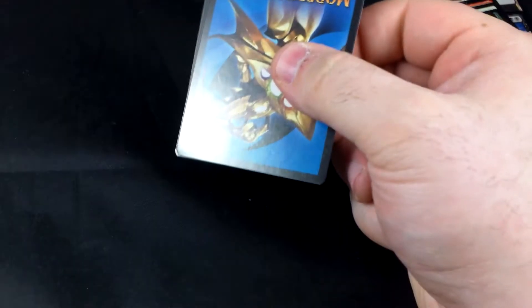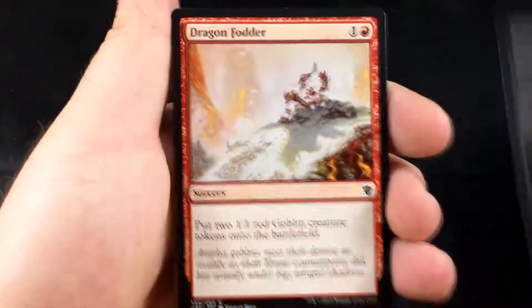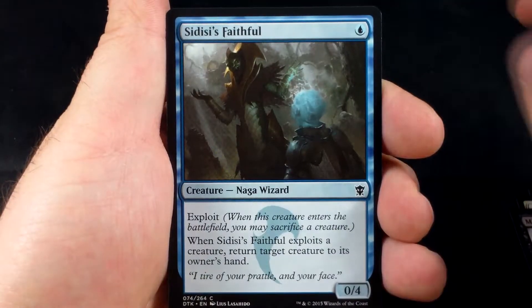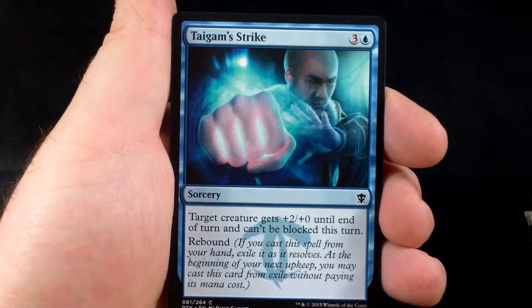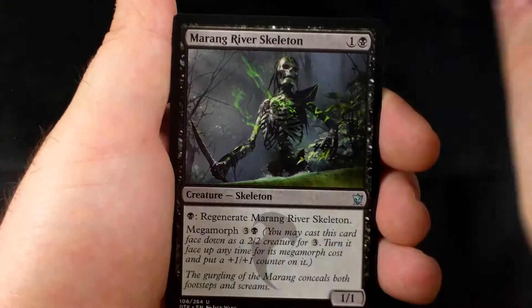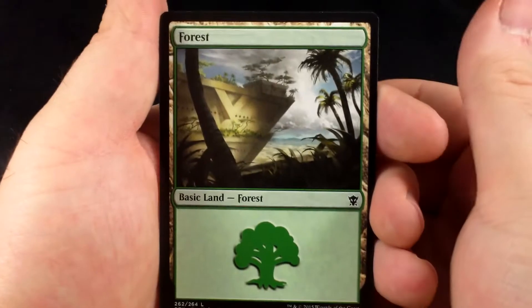Next pack. We start off with a Grave Purge, Dragon Fodder, Abzan Tactician, Mind Rot, Sidisi's Faithful, Servant of the Scale, Silumgar Butcher, Custodian of the Trove, Sandcrafter Mage, Tygam Strike. Three uncommons are a Kolaghan Monument, Salt Road Ambushers, and Marang River Skeleton. Our rare is Blessed Reincarnation. We'll forget about that one. We have a Forest and a Tip Card.